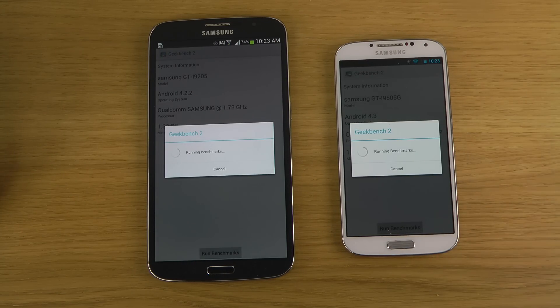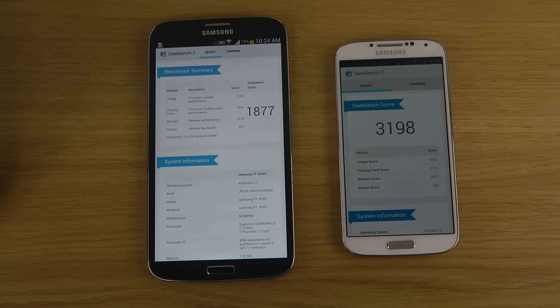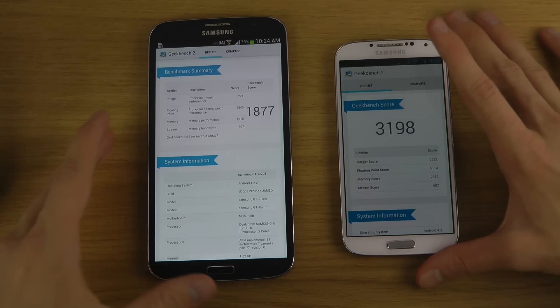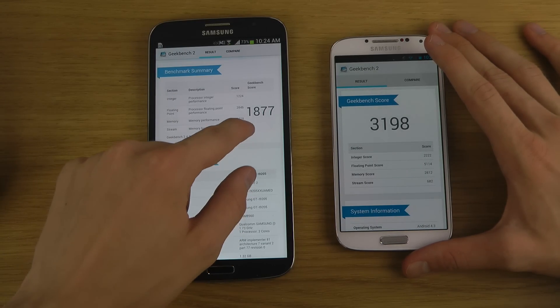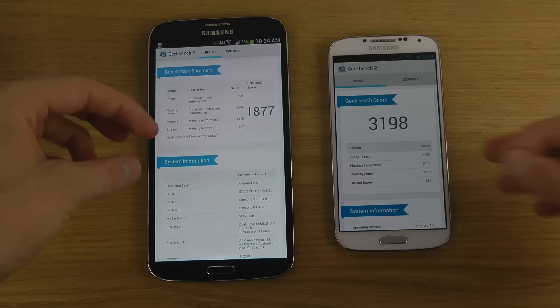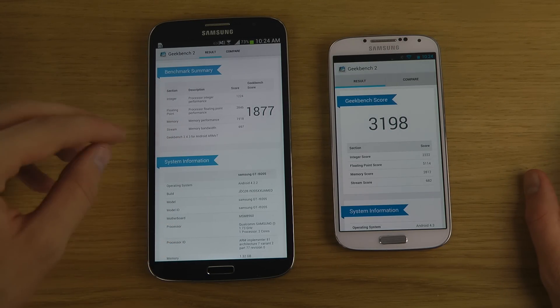Let's get the Geekbench score up and running. There we go — we got a score of 3198 here on the Galaxy S4 and a score of only 1877 on the Galaxy Mega.